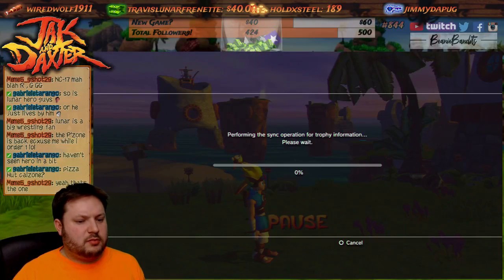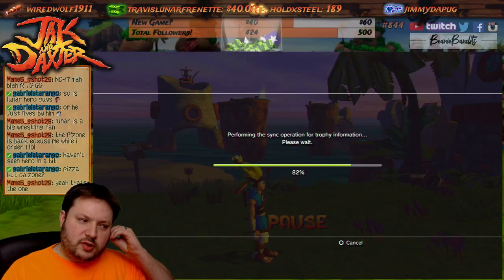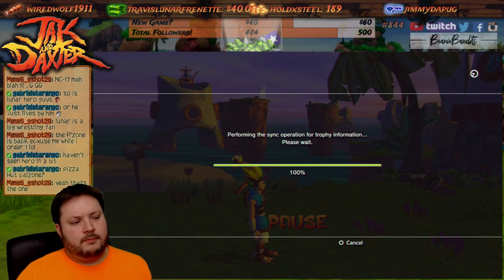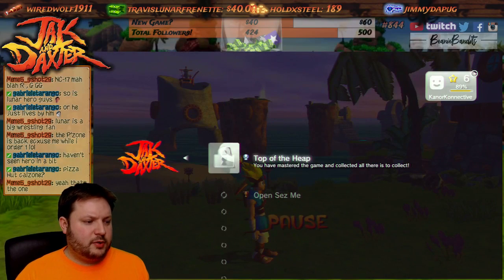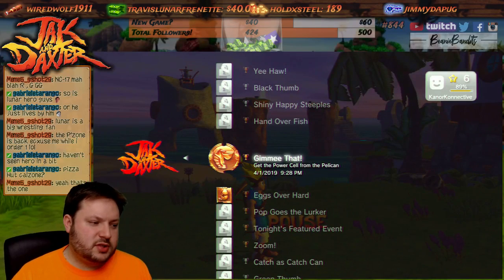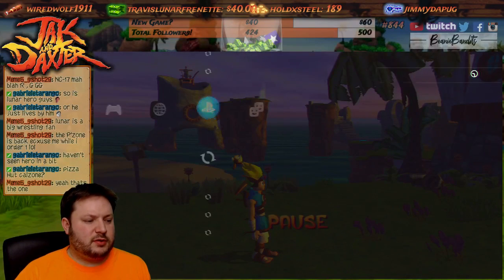Pushing the middle button doesn't automatically take you to the trophy — that's kind of annoying. I want to know what that meant. Does it mean I got it? You get the power cell with the pelican — oh okay, so it's simply the pelican thing. I thought it was like get it the first try or something — they wouldn't really do that.